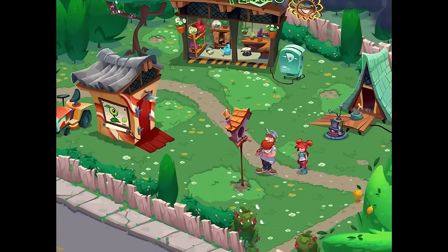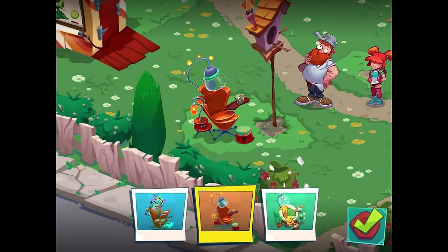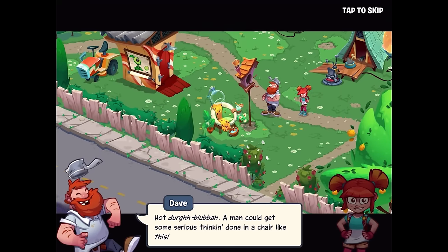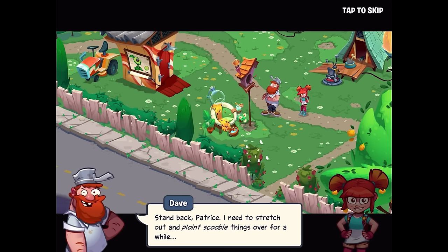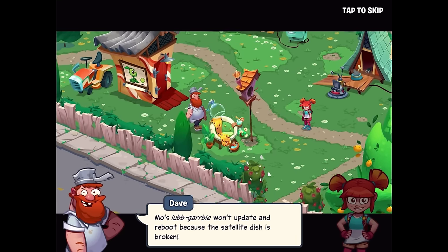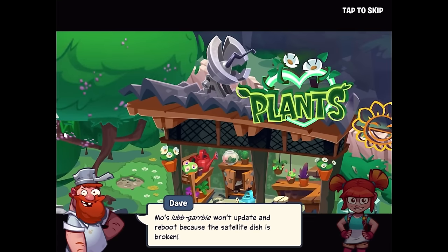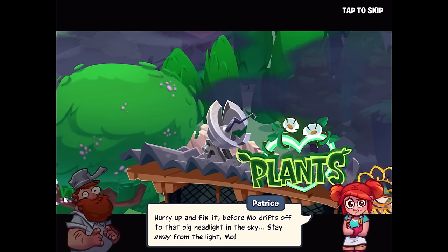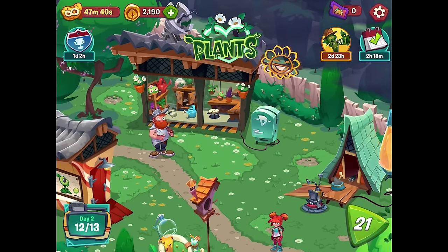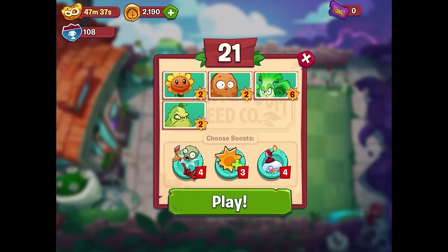Using our ticket to build a new thinking chair — this one looks the most comfortable, even has a little foot bath. Crazy Dave says he could get some serious thinking done in a chair like this. One while later — Crazy Dave figures it out! Mo's love gerbil won't update and reboot because the satellite dish is broken. New task: fix the satellite dish. We just need one more level to end today's episode.